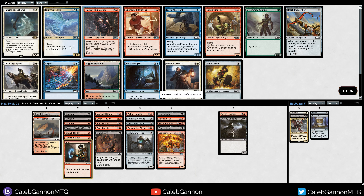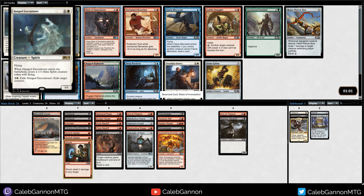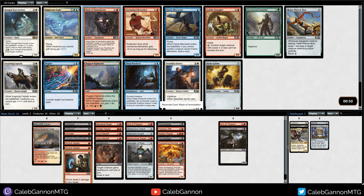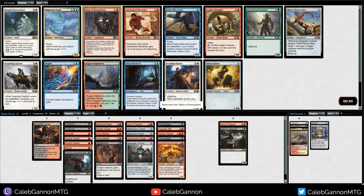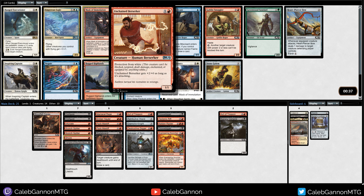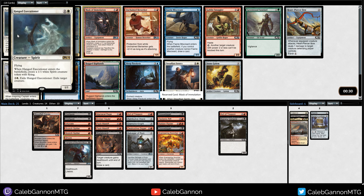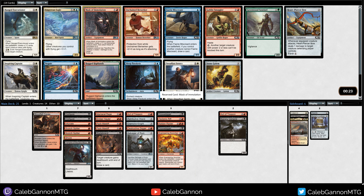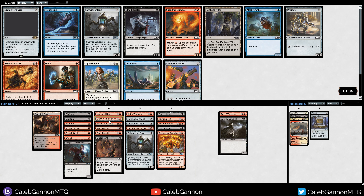Mask of Immolation - I feel like the Mask in this deck is awesome. Hanged Executioner is really good though - at base rate it's 3 mana for two 1/1 Flyers, and then you can spend 4 to Exile anything. I don't think it's worth messing up our mana though. The way this deck wins is just by out-tempoing your opponent. Mask of Immolation plus Bladebrand is a combo, and it's also a combo with Vampire. I'm gonna take this - I've just been very impressed with this card. It also combos really nicely with the Wand.